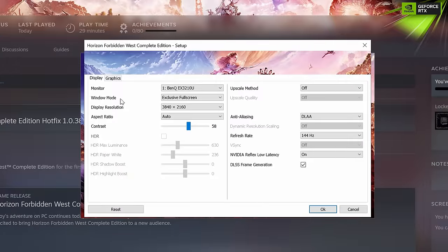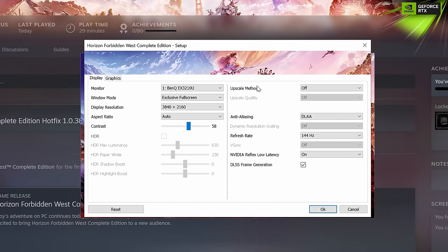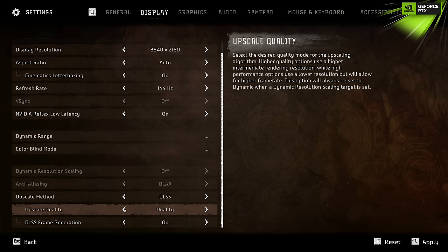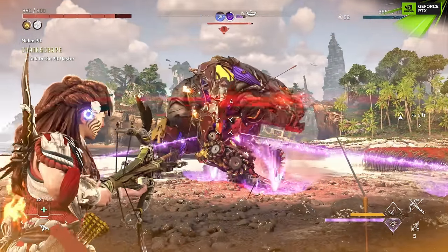If you're using a 40 series graphics card, which gives you the highest possible quality and performance, you're also going to want to head into your settings and toggle on DLSS. This uses Nvidia's DLSS 3 capabilities to give you a huge bump to your frame rate and performance. I'm playing in 4K and average almost 200 frames per second with my 4090. If you're not using DLSS, you're probably getting half of that.